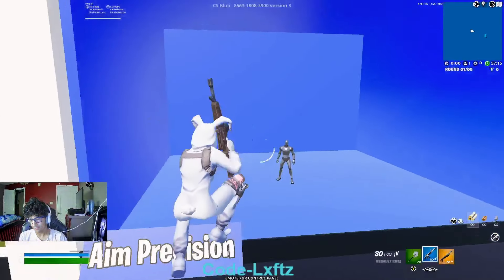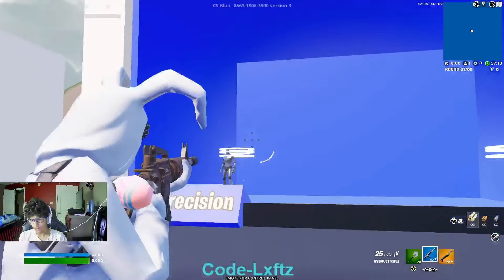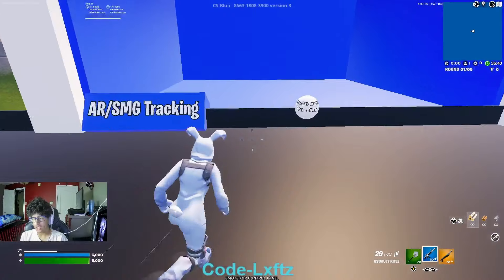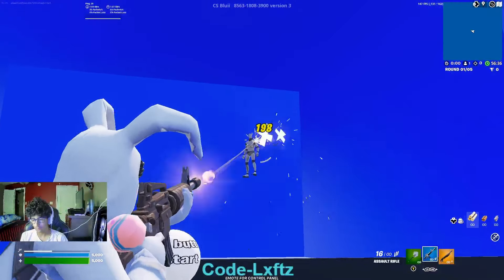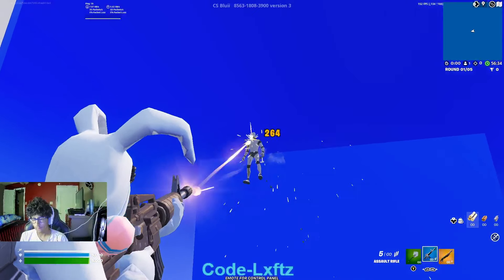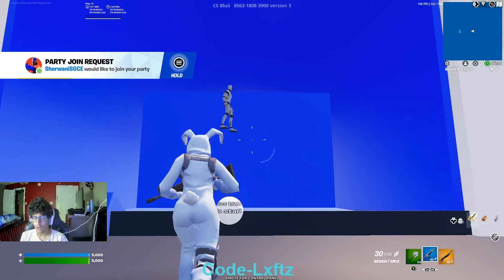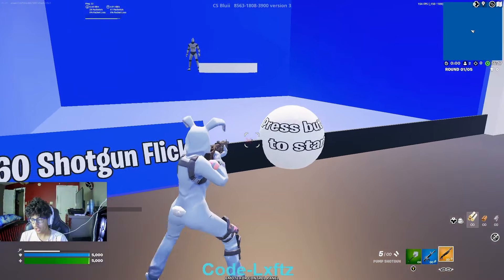Aim precision... AR/SMG tracking — press button to start. That's actually really cool, I can see how this can help you guys out a lot. If you guys want to use this map the code will be in the description of the video. By the way — 360 shotgun flicks.